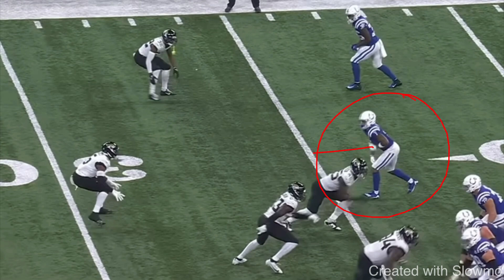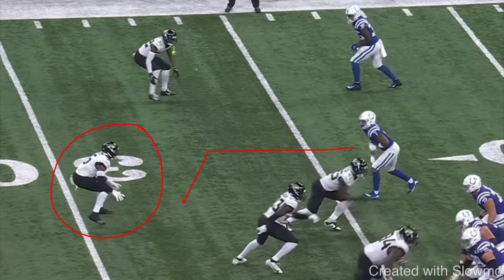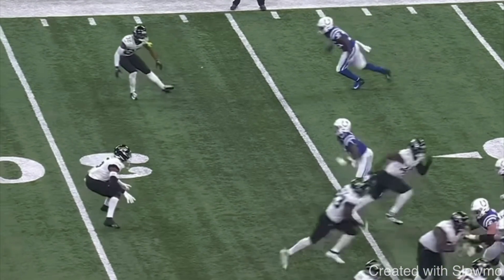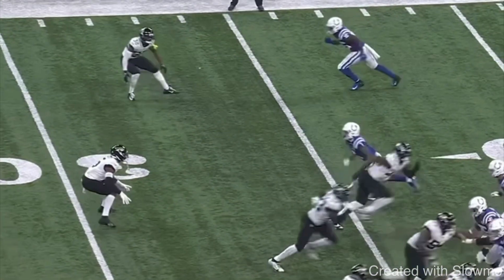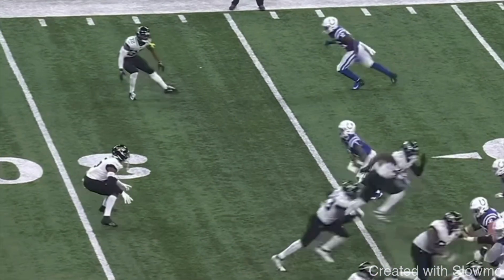Now we're going to talk about a slot wide receiver running a five-yard in slant versus a linebacker who's bigger and more physical. This is a situation a lot of slot wide receivers face — I get this question all the time: 'I'm a slot receiver, I'm on the smaller and skinnier side, and I'm going up against linebackers who are just huge and physical and want to get hands. How do I go about beating that type of linebacker?' So number one: you cannot be afraid of him. You see how this wide receiver goes right at him — he doesn't try to run around him, he goes right at this guy's toes.